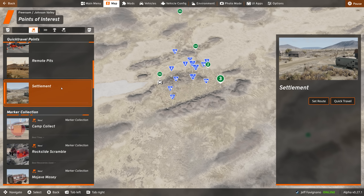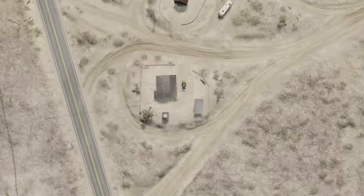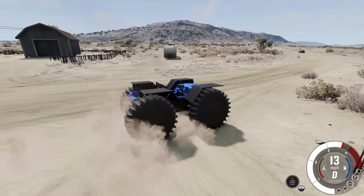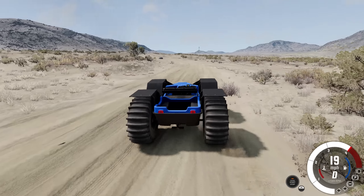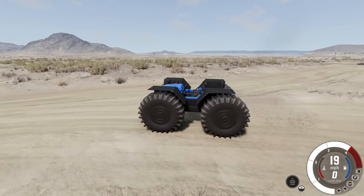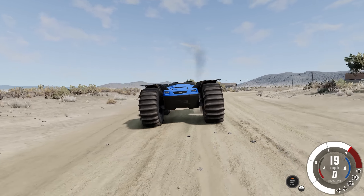We already did the base camp but we did not do the settlement, so this is where I started my adventures — right here at those little settlements. Let's try out the little Argo 4x4 out here on the desert roads. It's not very fast — top speed of 19 miles an hour. Yeah, that's not a lot to say.